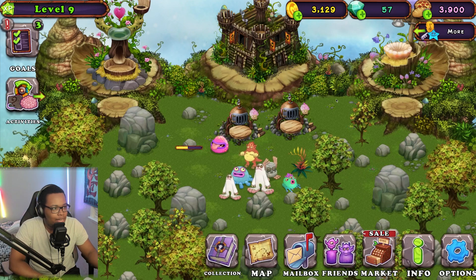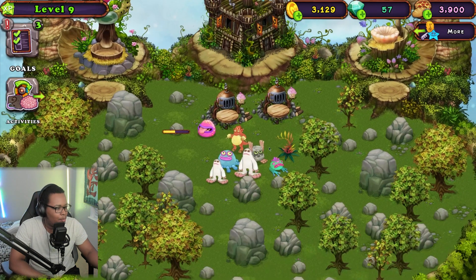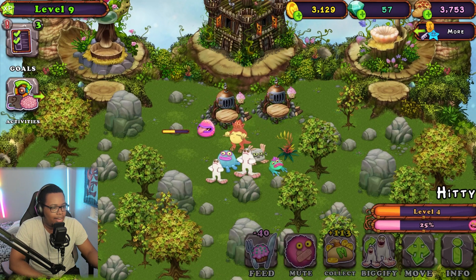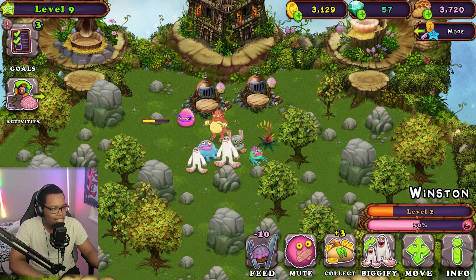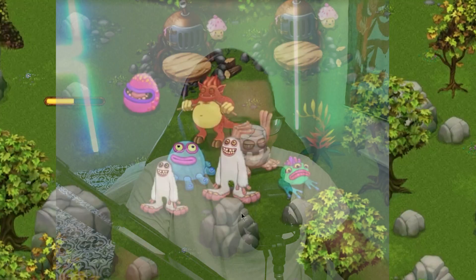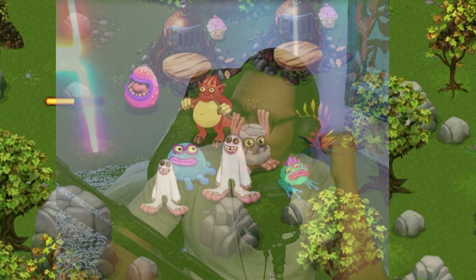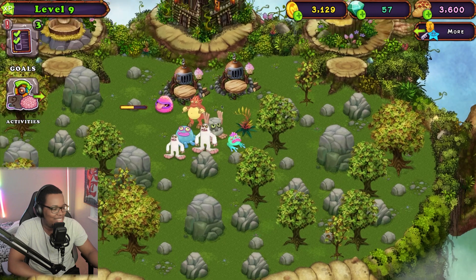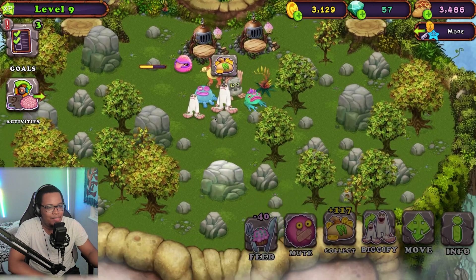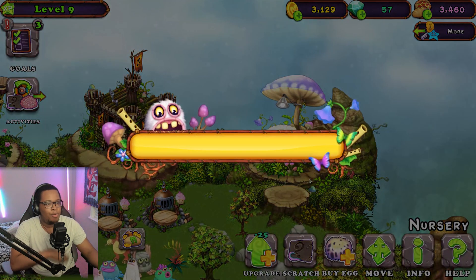Since we can get more monsters just by breeding, we don't have to waste any gems like you guys said. Let's get more monsters to level four so we can breed more. Let's get Hitty and Winston to level four. I love that part of the music. Alright, is everybody level four now? Let's go to the store and see what new monsters we've unlocked.